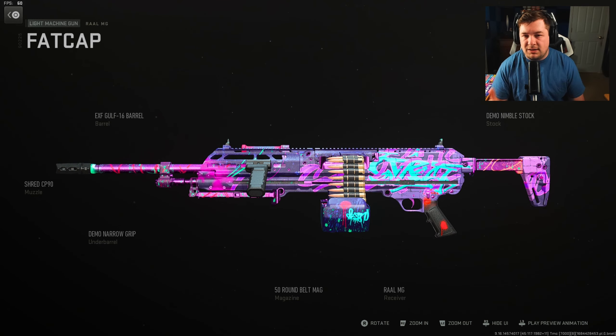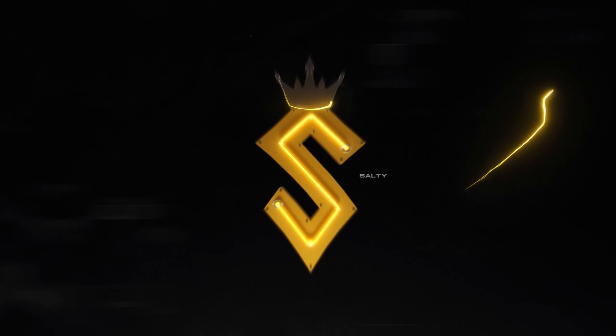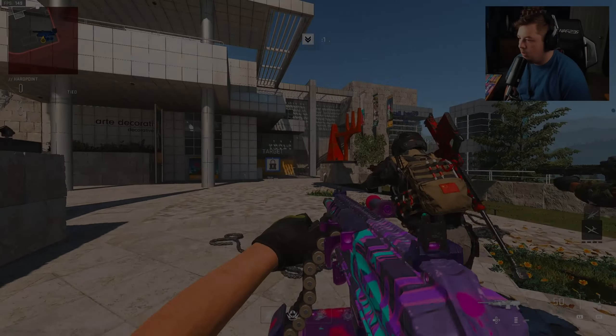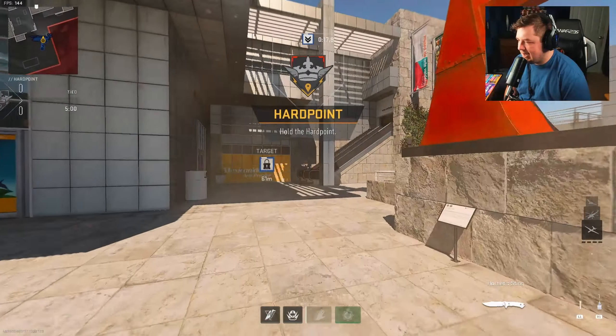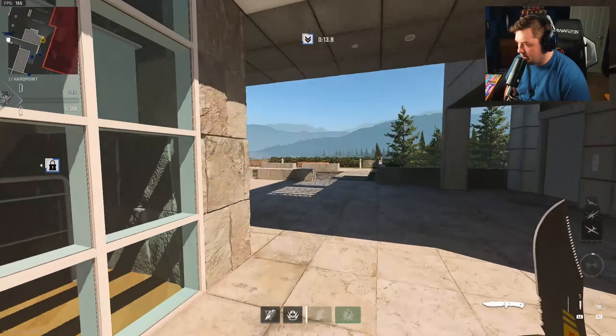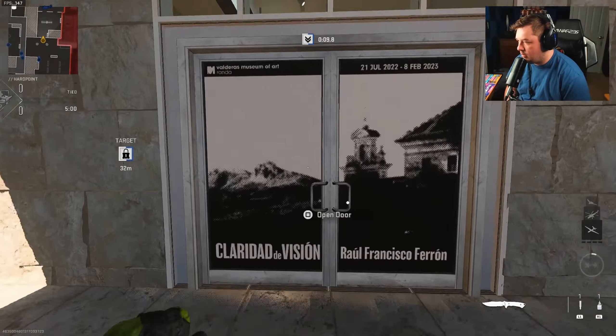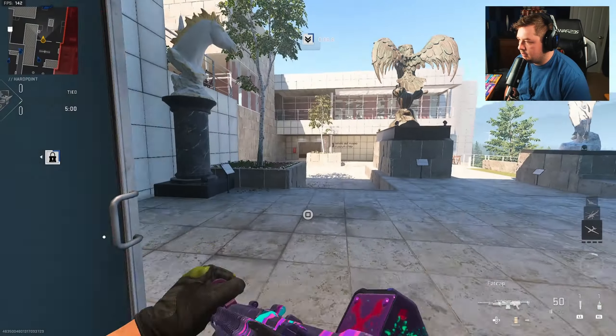Let me know what you think of the build down in the comment section. Let's get over to Museum for a gameplay so you can see exactly how to play with the weapon. We're going on a date to the museum — going to see some artwork and whatnot. We've got a big gun and it's the Raal.